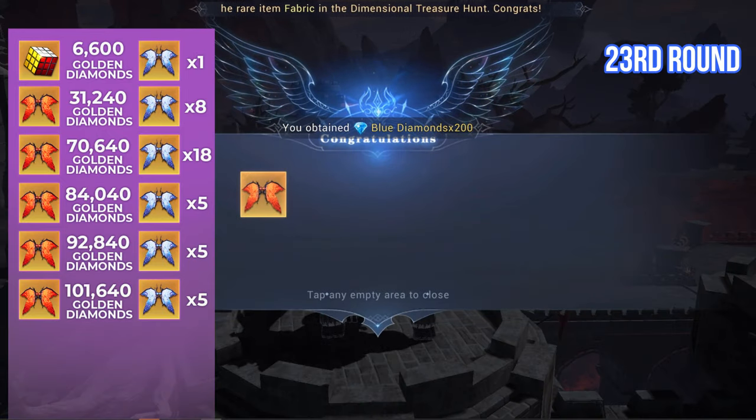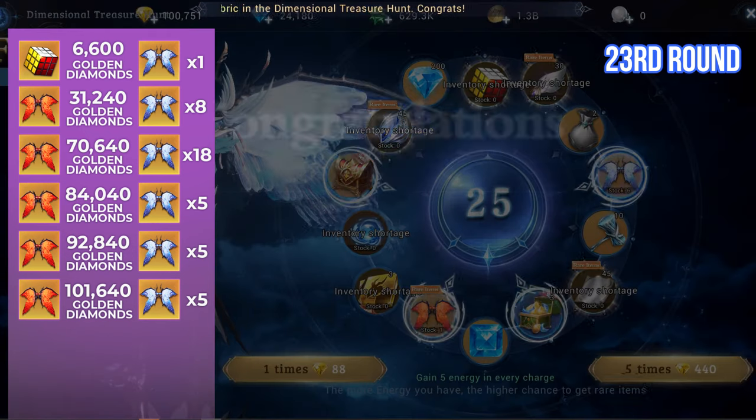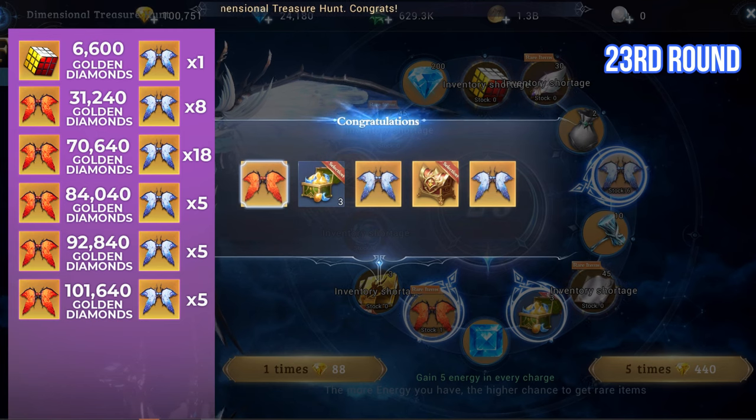On the 23rd draw of the guaranteed rare drop, I got the 5th duplicate of the Scarlet Feather wing. One more time and I can max out this wing to 5 stars. I got 5 wing shards again. The overall amount spent is 101,640 Golden Diamonds.